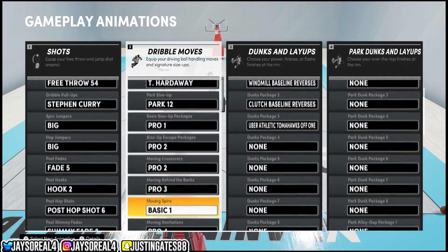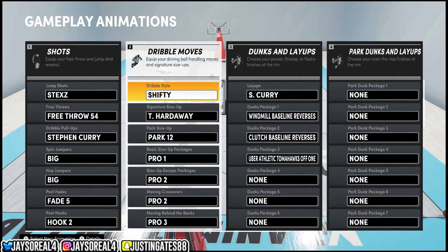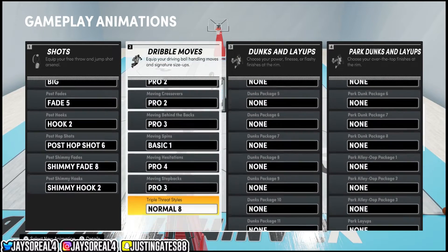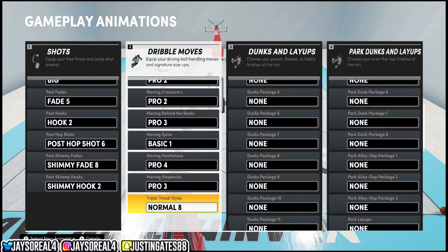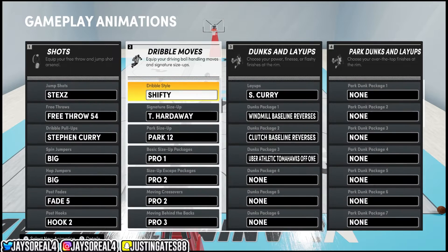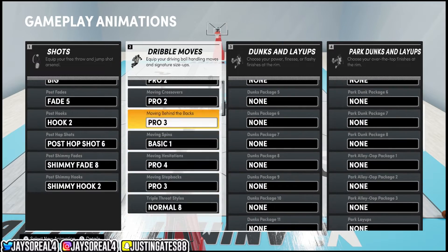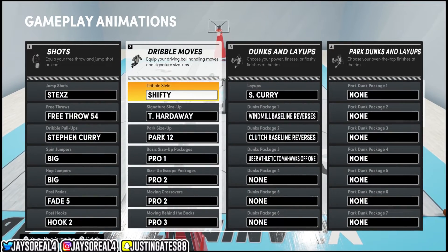For this video, let's try to get 30 likes. If we hit 30 likes, I'm gonna hook up my controller and actually show you guys a dribble tutorial on how to do all of these moves, especially that size-up escape I do — that is super OP. If you guys want it, aim for 30 likes. Just use these sigs and let me know how you guys feel, and if you want that dribble tutorial I will go in depth on how to do certain moves.